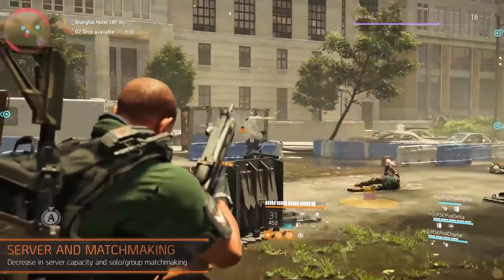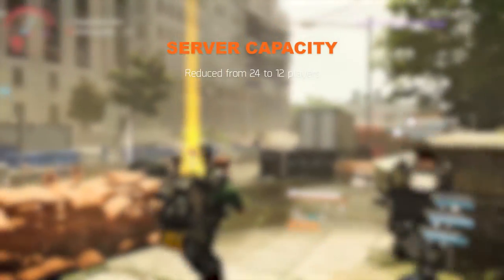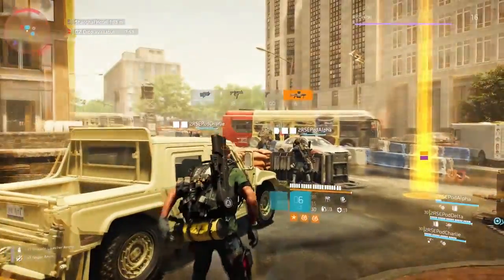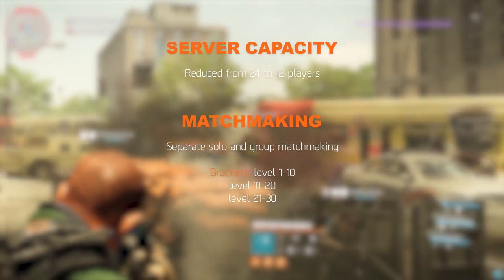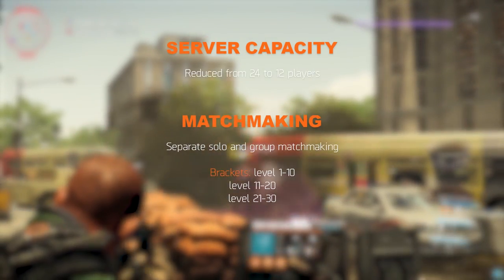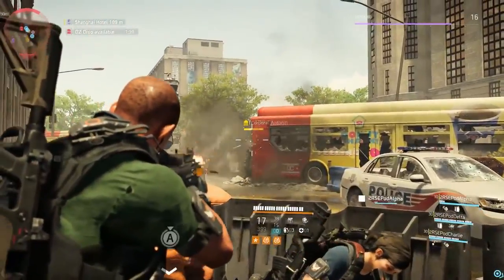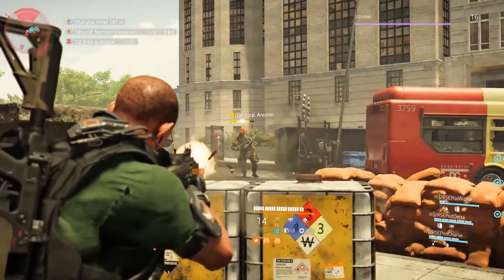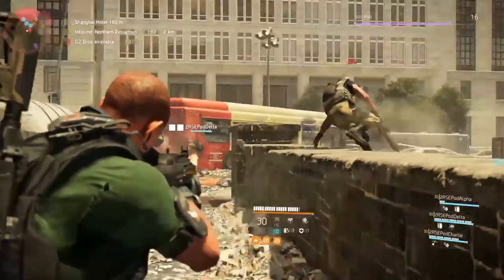Another change is server capacity. Besides the playable area being smaller, the server capacity has been decreased from 24 to 12 players. The developers decided this partly because the area is smaller, but also because solo players had no way of surviving against a server with up to 23 others. Depending on your level, you'll be placed in one of three brackets: level 1 to 10, 11 to 20, and 21 to 30, to keep the playing field balanced. Once you reach world tier, all players who have reached that are matched together. Solo players can also select solo queueing for a better chance of avoiding groups, though people can still form groups in the Dark Zone.